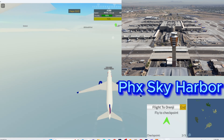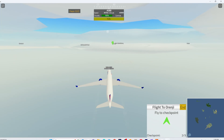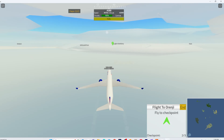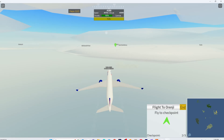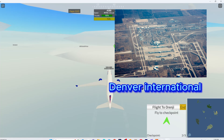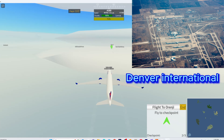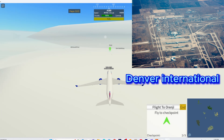Next up we have Lockheed Martin. First we have the L-1011 TriStar. This plane is just beautiful — it's only had one fatal crash, I think. You can add many liveries including the old Delta livery, which we already have on the 727. It has a really nice three-engine design, and the closest plane to it is the MD-11, which is already in the game.